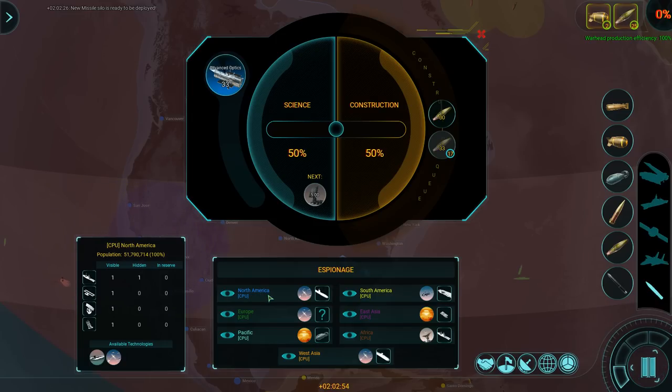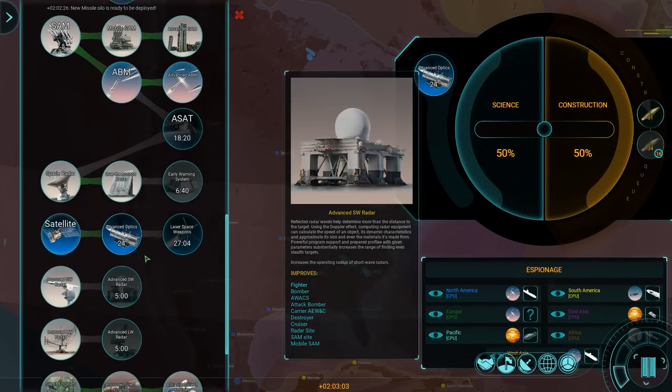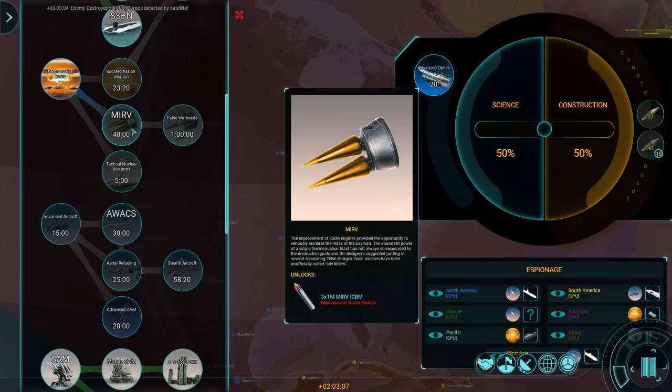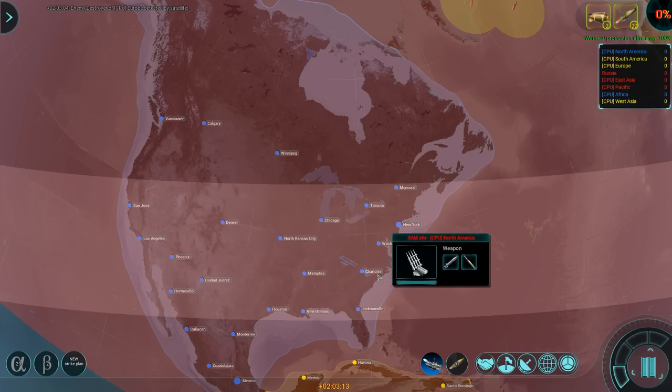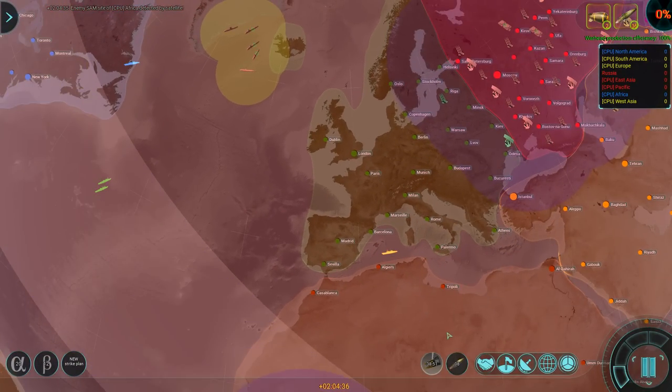ABM — great. Advanced ABM even. In that case, maybe it's worth going for the MIRV — Multiple Independent Reentry Vehicles. With these things I can more likely penetrate the enemy's anti-ballistic missile defenses. It's just going to take me a while until I have those things ready.